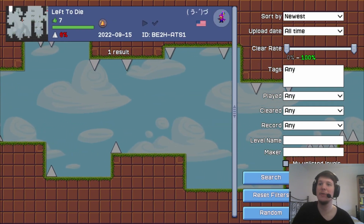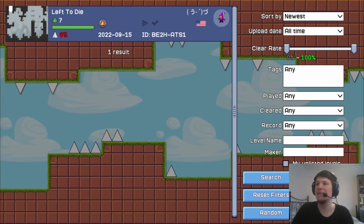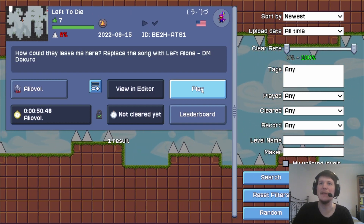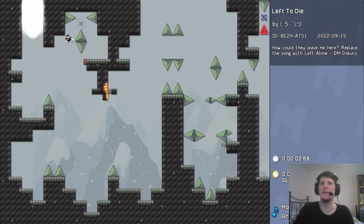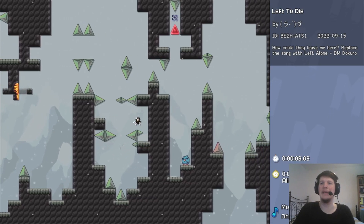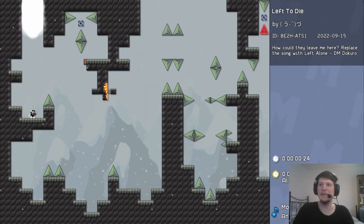What do we have next? They said 'an actual good level by me, no way — thinking of becoming an actual good needle creator. Version with saves.' Okay, so they sent me the version without saves. How could they leave me here? Replace the song with 'Left Alone.' The only problem with this is the triggers — I don't know what they're going to do. So obviously having saves would make the learning process a lot quicker. But that's fine.